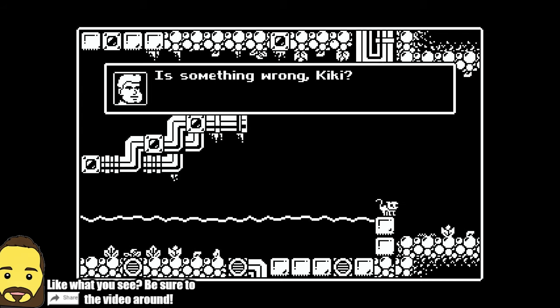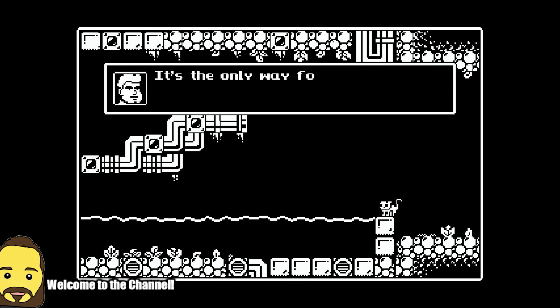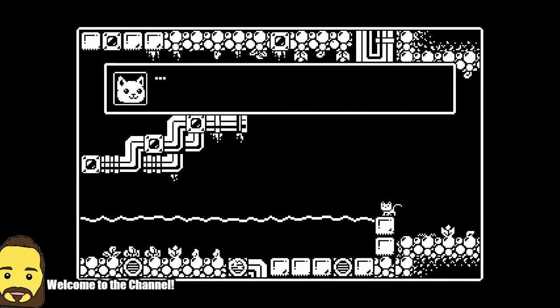Obviously cats are afraid of water, and I just really enjoy the animation that the cat had right here — just the little change in the sprite and everything. So much character. Magus is playing Smash Bros, probably because of the new update that's out or whatever.